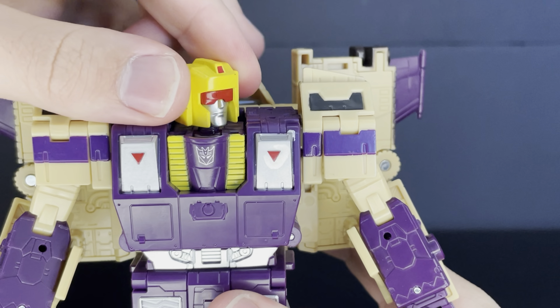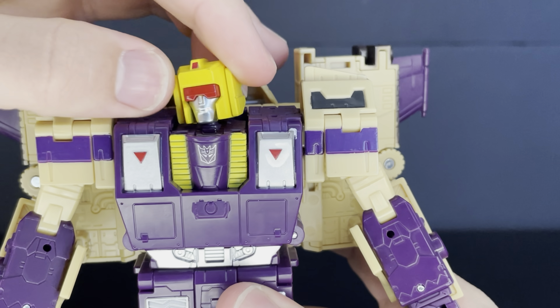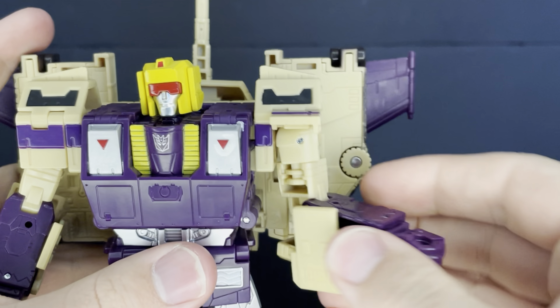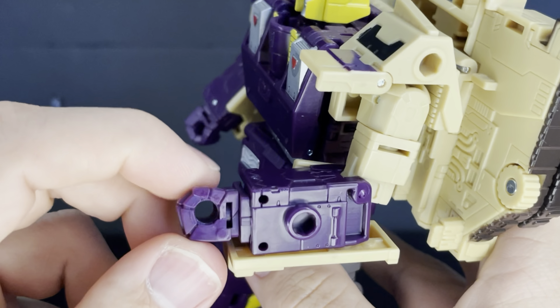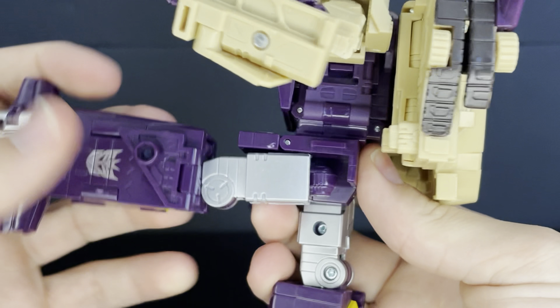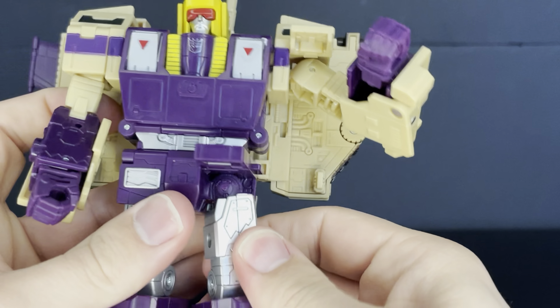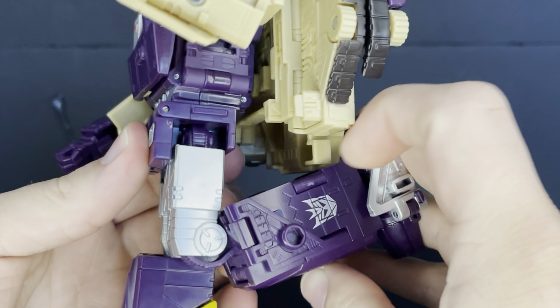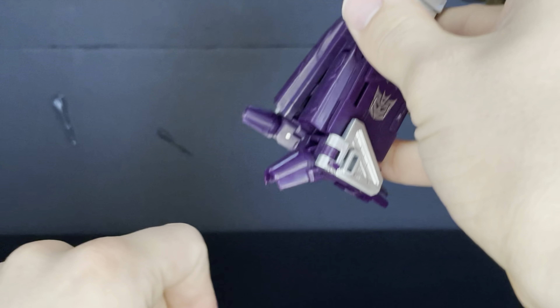For Blitz Wing's articulation, we get a ball joint at the head, a rotation at the arm, the arm moves out, swivel at the bicep, rotation at the wrist, rotation at the hip, legs move forward and backwards, a swivel at the thigh, spread, bend at the knee, and a toe pivot — and you get some toe.